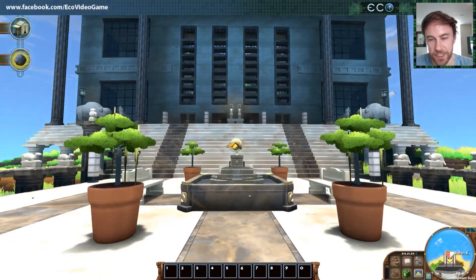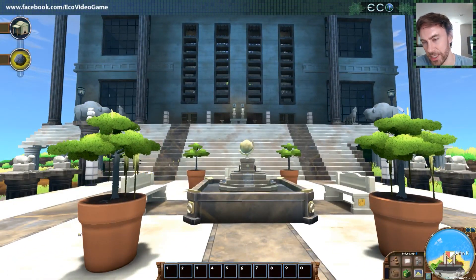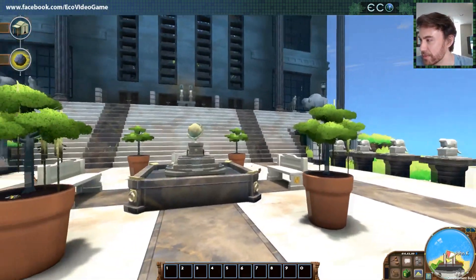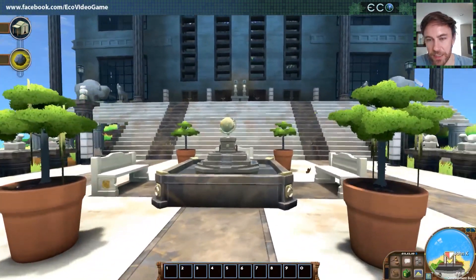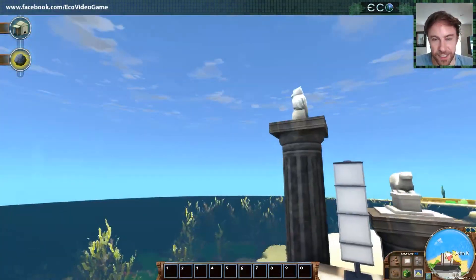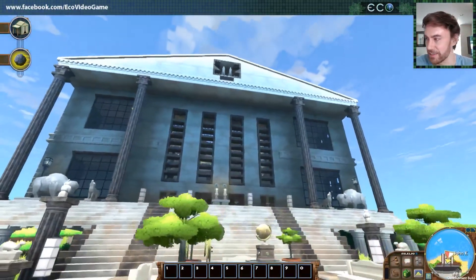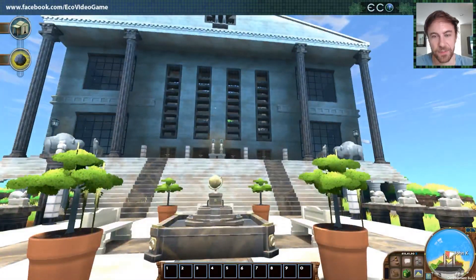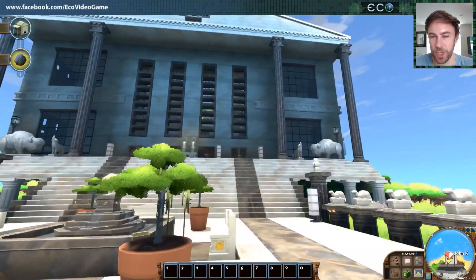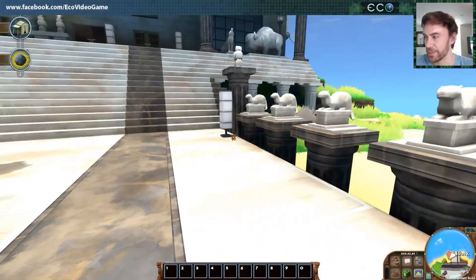So this is a laws feature we've had for a long time, and we're giving it a huge upgrade to the government system in general for 9.0, among other systems too. This is our test world built by Anna and Kirill — our little government demo building, this awesome capital-looking thing. You can see a lot of the new blocks and objects; we've got these little otter statues, all kinds of new stuff coming in.